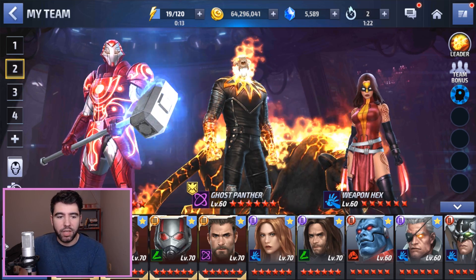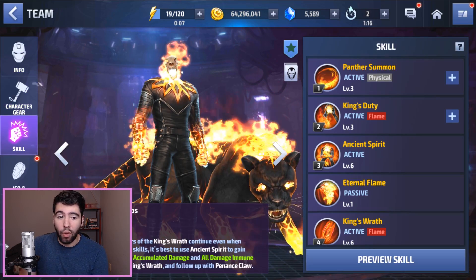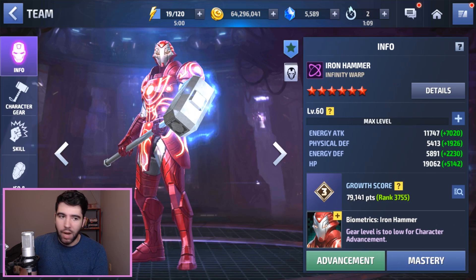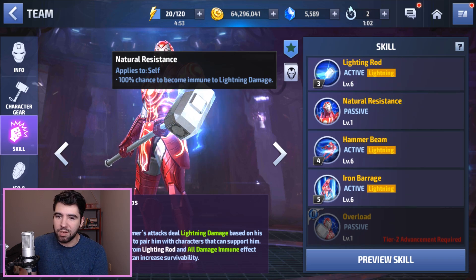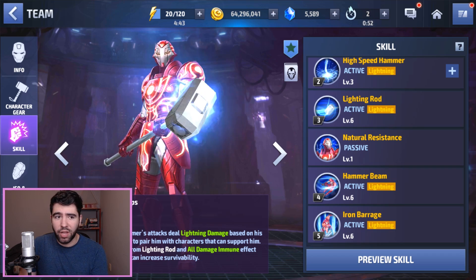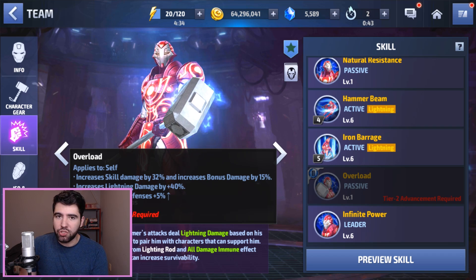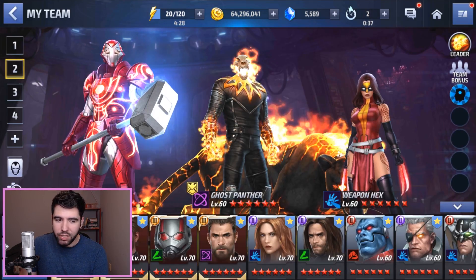Iron Hammer and Ghost Panther are powerful universal heroes and I'm impressed overall with their skill sets. Ghost Panther does feel stronger than Iron Hammer because he's a bio subscription character, but Iron Hammer seems like an awesome pickup for pretty much every player. He's got immunity to lightning, making him a hard counter to lightning-based characters without penetration. Because all of his skills are lightning, you can very easily scale his damage up with a double lightning proc damage obelisk, and since he has super armor you don't need to give him guard break immunity.